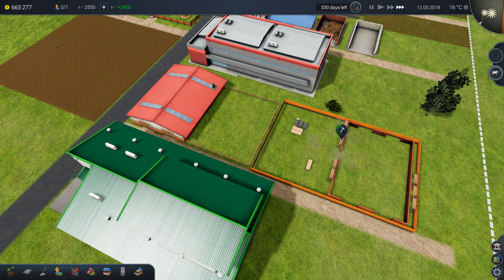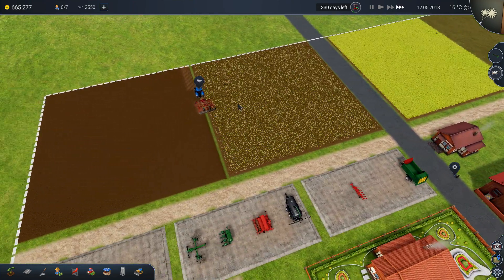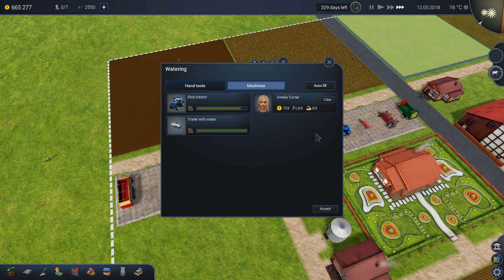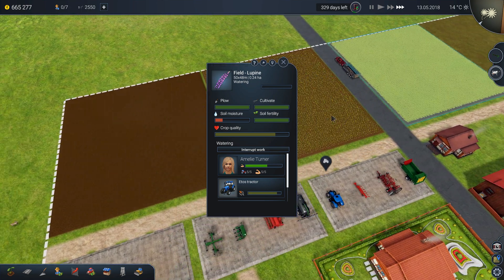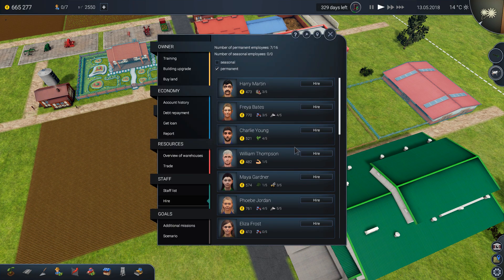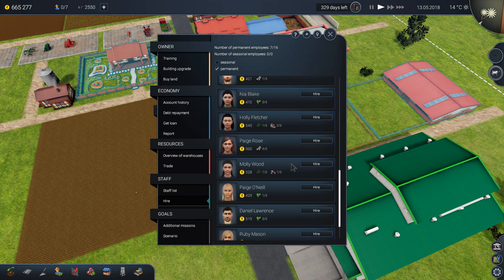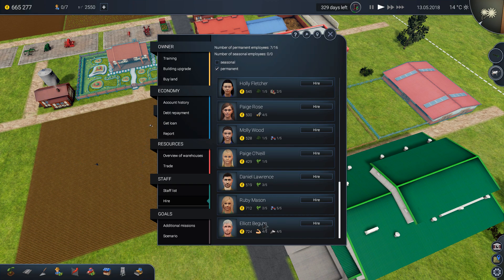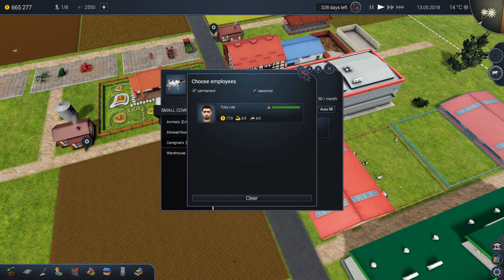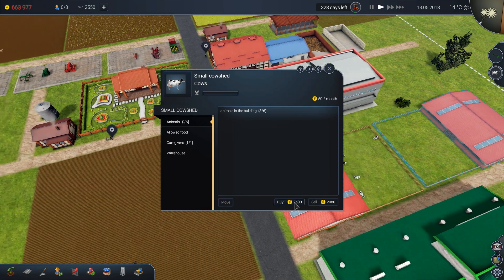I keep forgetting to buy more cows. Come on Emily, get to your job! We should also hire someone proficient in animal caring. Oh, Toby Lee — that's a good candidate because he has both skills that we need. Also Elliot Begum — basically the same. Toby Lee looks younger — we'll hire him. And we'll order some cows right away.